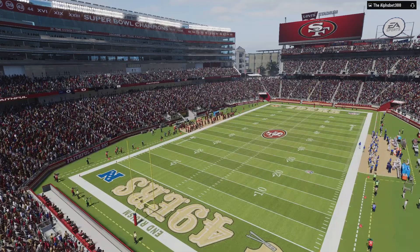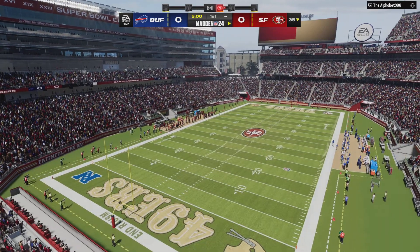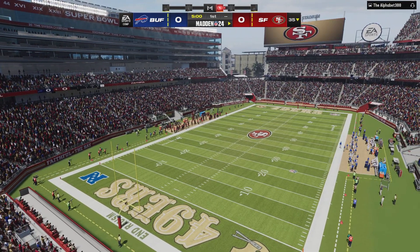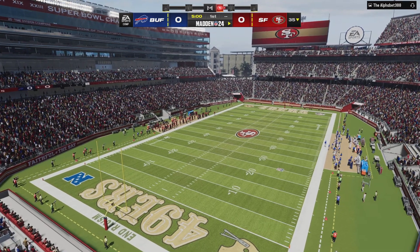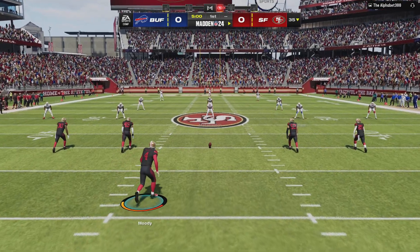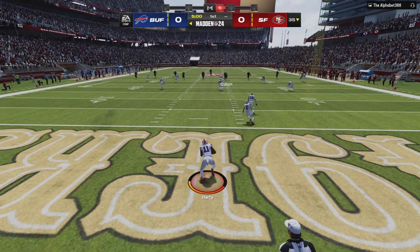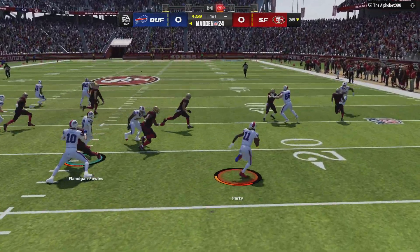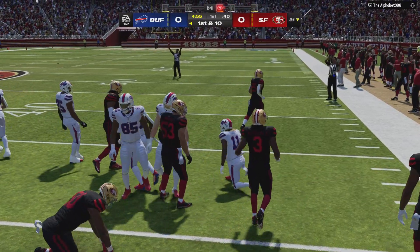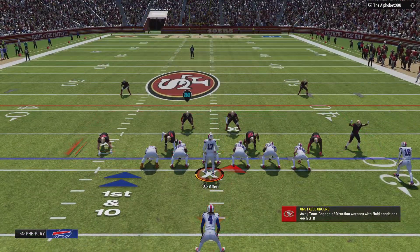Levi's Stadium in Santa Clara — we've got a good matchup on tap as it'll be the Buffalo Bills taking on the San Francisco 49ers. Kicker Jake Moody's got it teed up and we are underway from Santa Clara. From the end zone, Deontay Hardy will bring it out and they'll start this drive just across the 30 — pretty nice work on the return. Line of scrimmage is the 31, first and 10.